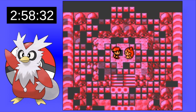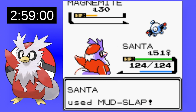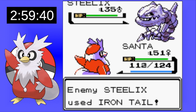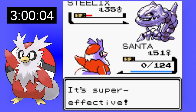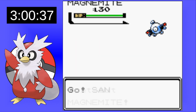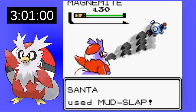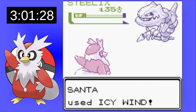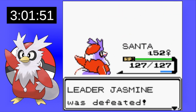A gym leader I'm actually nervous about is Jasmine. She has a Steelix which can completely destroy us if we're not careful. It has such great defense that Mud Slap's not doing much, so we'll have to rely on Icy Wind to whittle it down. The Magnemites are pretty much nothing. On the second attempt I just use Icy Wind against Steelix without worrying about accuracy drops. It two-shots and we actually dodge the Iron Tail, beating her with full health.